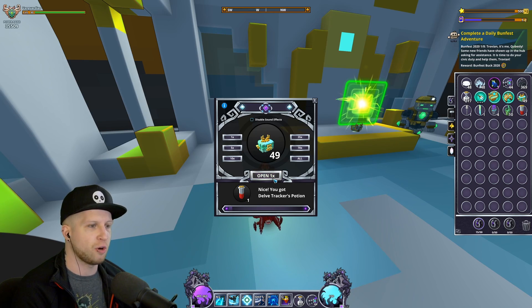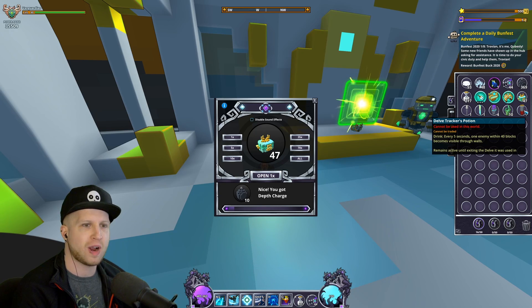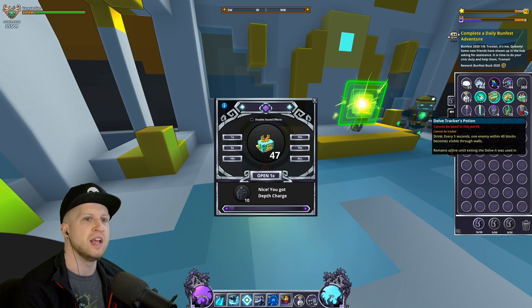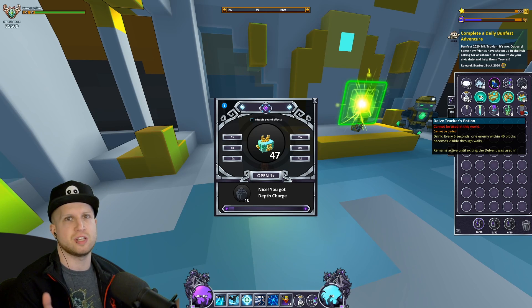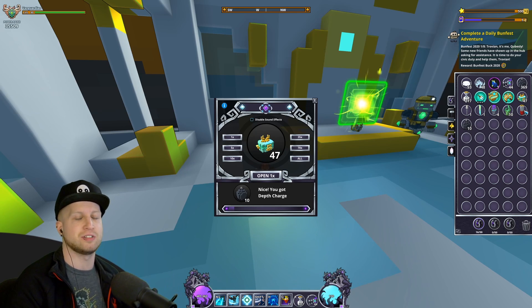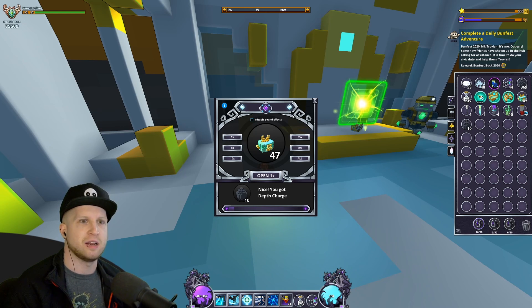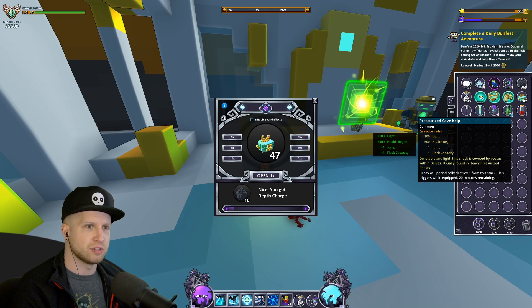Let's start opening these and see what we can get. Delves Tracker Potion — drink every five seconds, one enemy within 40 blocks becomes visible through walls, remains active until exiting the Delve it was used in. That's pretty good actually. Essentially when you go into a Delve and need to kill all the enemies but have a hard time seeing that last one — that's what these are for.